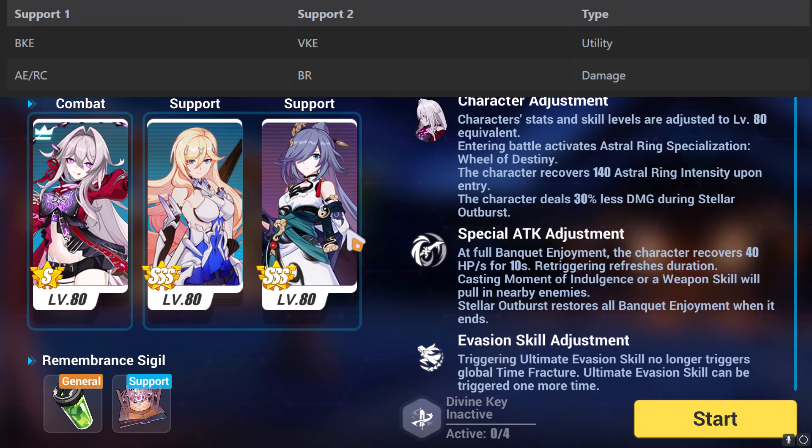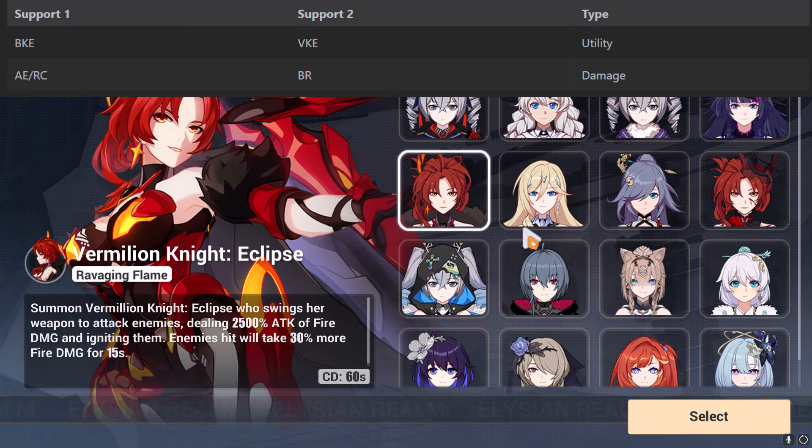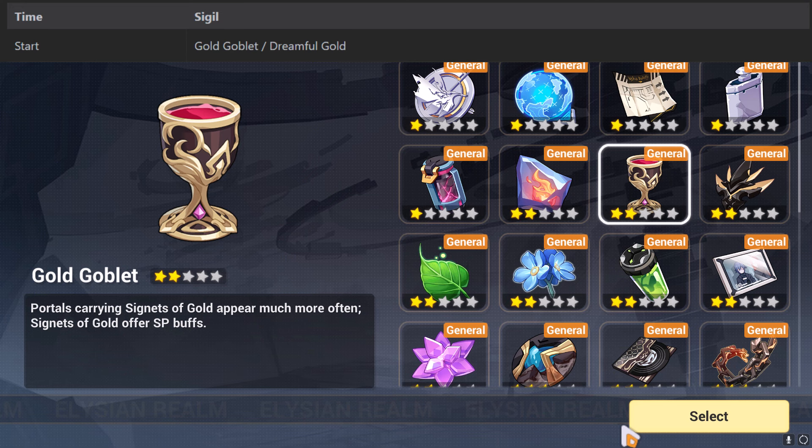They chose BKE, which is Bright Night Excelsis, and then VKE, which is Vermilion Night Eclipse. And then finally, I'm going to copy their sigils. These are unlocked through the Remembrance Vessel, so you might not have all of them yet.